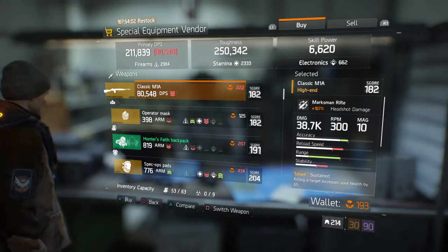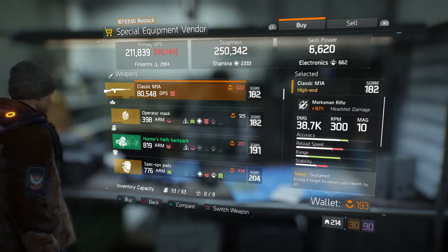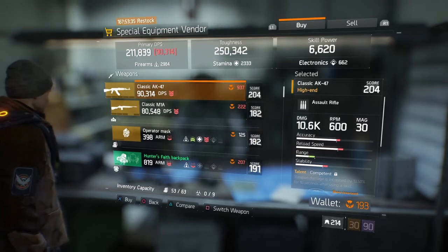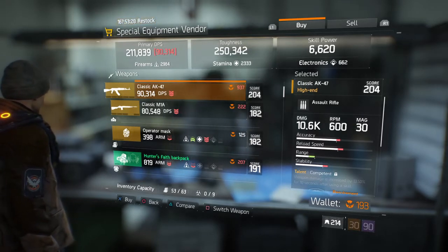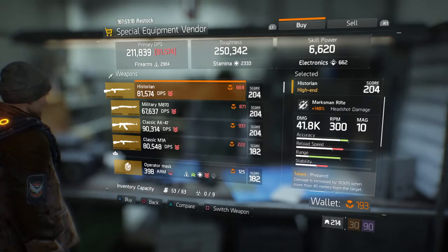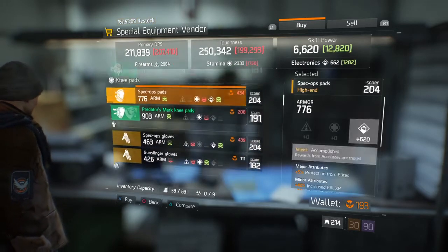Next is the Classic M1A — 80,548 DPS out of the box, 38.7k damage, 222 Phoenix credits, 182 gear score. Not really happy about the 182 gear score, so that one's probably a pass. But this AK-47 might be a purchase — I like the AK-47 better than the 74, though some people are the opposite. I'll definitely be purchasing this Classic AK-47. I already picked up the Historian; it's pretty cool, but if you have an M1A there's really no reason besides adding it to your collection of named weapons.